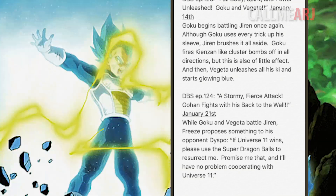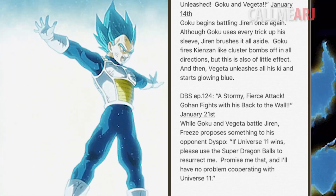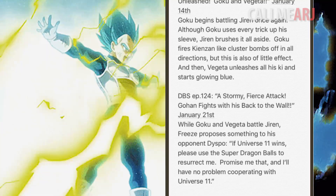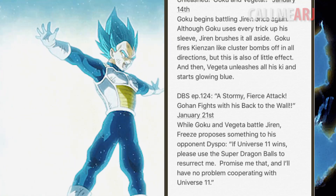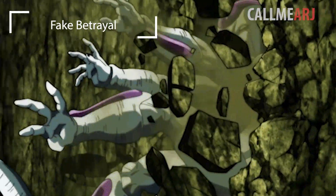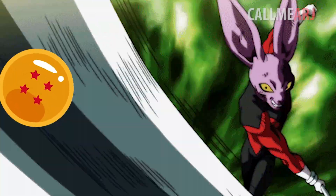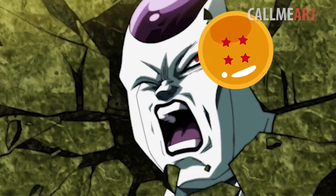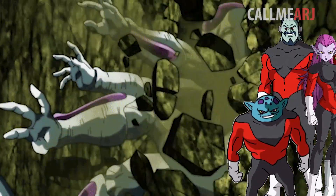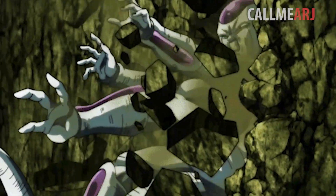Episode 124 also has some new info. While Goku and Vegeta battle Jiren, Frieza proposes something to his opponent Dyspo: 'If Universe 11 wins, please use the Dragon Balls to resurrect me — promise me that and I'll have no problem cooperating with Universe 11.' We've seen this trick from Frieza before. He's not really betraying Universe 7 and is simply tricking Dyspo. For one, why would they use the Super Dragon Balls to wish back one person? That could be done with normal Dragon Balls. For two, why would a justice Pride Trooper wish back someone as evil as Frieza?